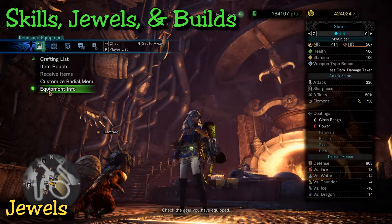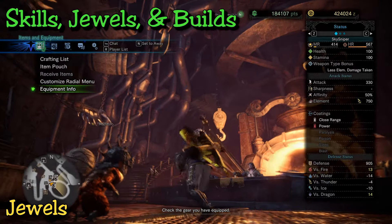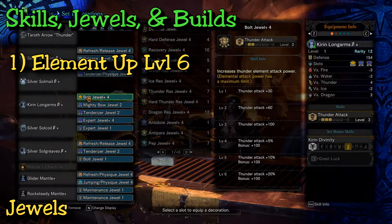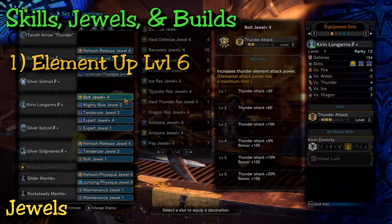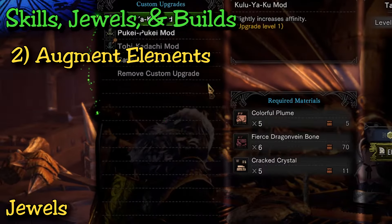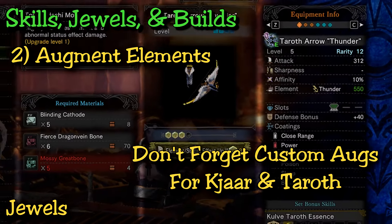Everything else from here on I'll talk about from a build standpoint. Bows are elemental weapons and they have a different element for each bow — you can't change them, and every bow has different coatings as well that can't be changed. So ideally you're going to have to be making different builds for each bow that you use. First and foremost, make sure you have element level 6 on all bow builds. Try to use some armor perks if you can, since level 6 is a lot for jewels themselves. As a quick example, I use the Kirin Gloves here because they give me level 3 thunder attack. For augments, go as much element as you can. If you want to throw in a health regen, that's okay as well. If you are using the Kjarr or Tiroth weapons, be sure to use custom augments — this is an additional 50 that you can add on to your element damage, and then do attack for the rest of the augments.